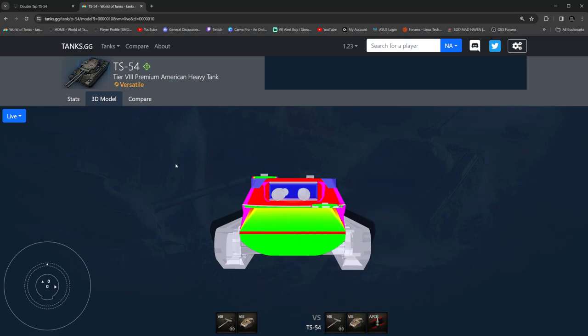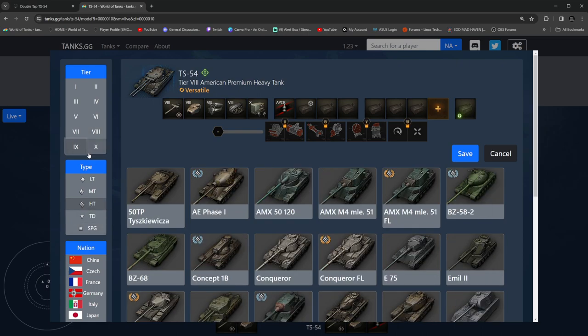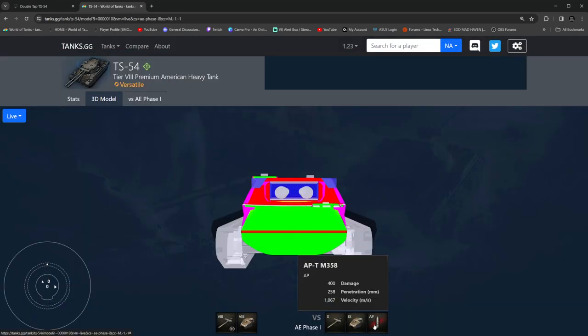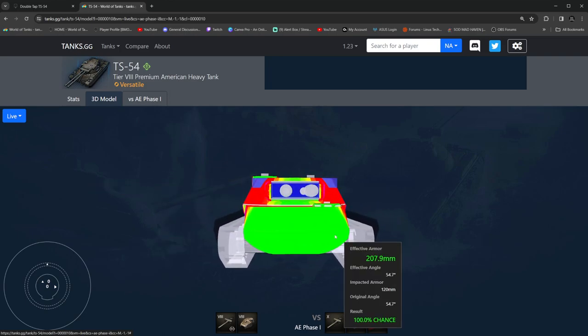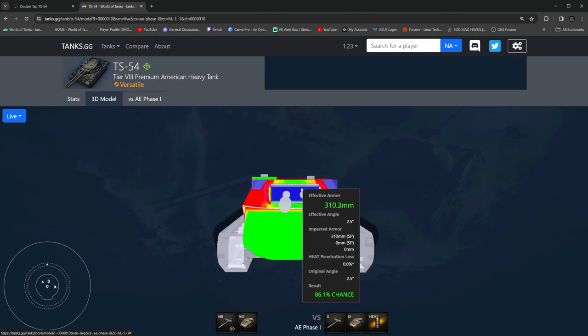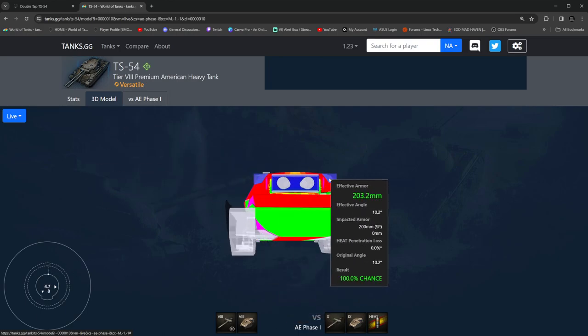Let's take this armor from a top view. This is what you're looking at for the tier 9 with 252 penetration. Let's compare this to a single tier 9 you're going to be going against in general: the AE Phase 1. This is 258mm standard penetration and 340mm HEAT penetration — that's the average you're going to be seeing on the field the entire time. You're going to be able to go through the gun mantle; standard rounds can pen that weak spot. Your hatches are there, and even when it's maxed out at 8 degrees gun depression, easy penetration.